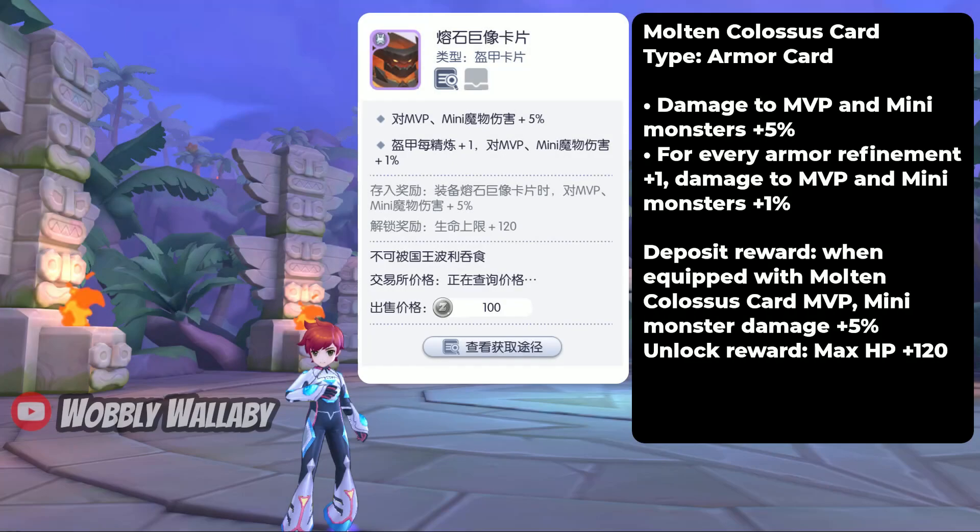First is the Molten Colossus card. It is an armor card that gives damage to MVP and mini monsters plus 5%. For every armor refinement plus 1, damage to MVP and mini monsters plus 1%.